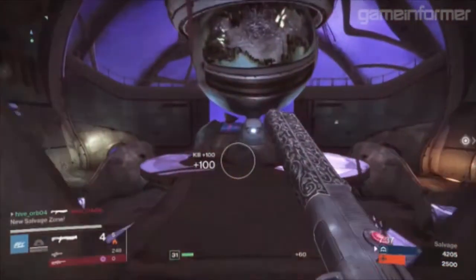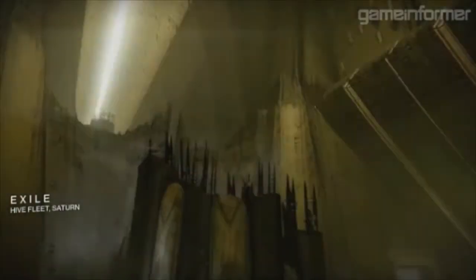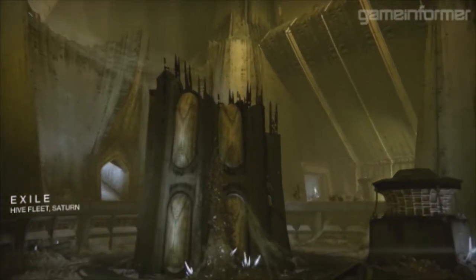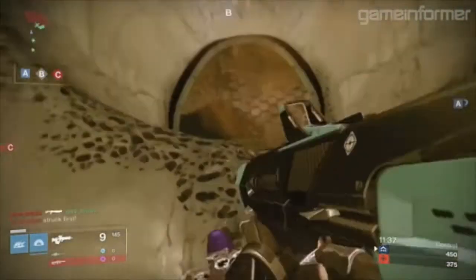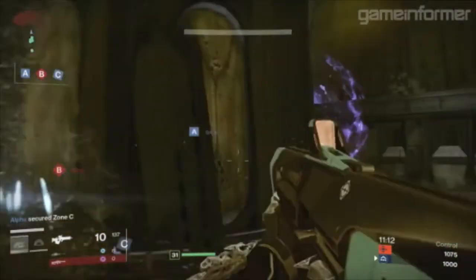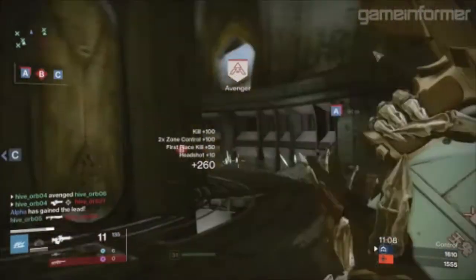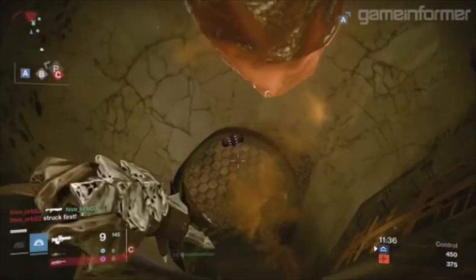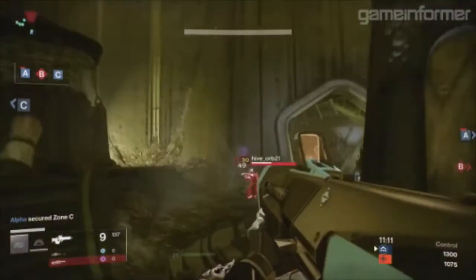Next up we have Exile, located on a hive fleet ship that orbits Saturn — our first Dreadnought-based map. It is a bit longer and narrower than most Crucible maps we've seen in the past, and it is strong for both control and clash mode. The lower level adds a vertical element to combat, while a complicated maze of corridors leads to some violent conflicts as you take corners. I really like the design of the Dreadnought, and being able to play Crucible matches on it adds another level to the aesthetic of the location.